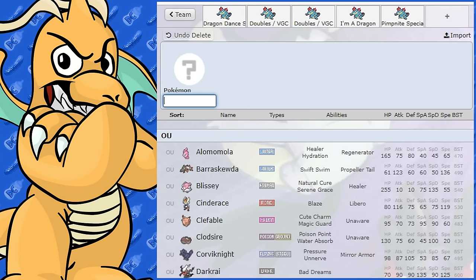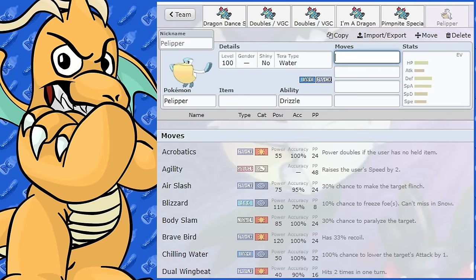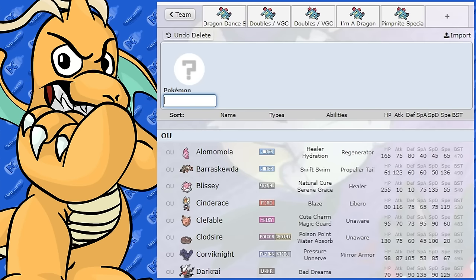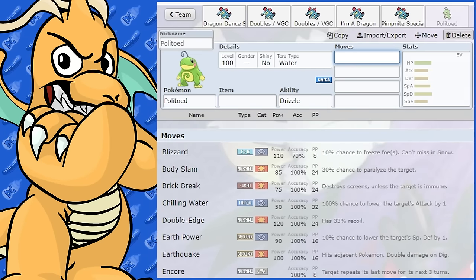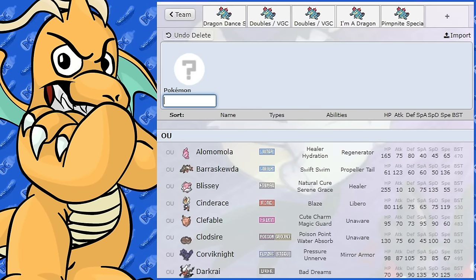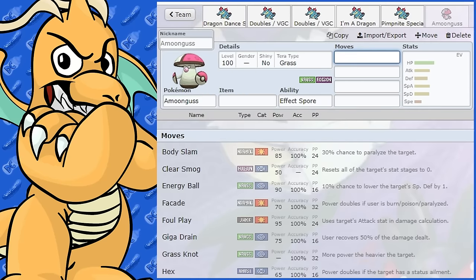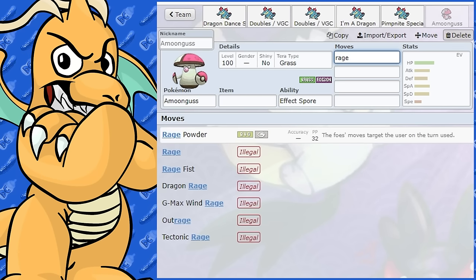For teammates, Pelipper with Drizzle is a great partner for a rain team — Feraligatr is going to be a monster in rain after a Dragon Dance, hitting enormously hard with Sheer Force and Life Orb, sweeping through opponents. Even Pokemon that resist its moves will take heavy damage. Politoed is another good rain setter depending on what rules you're playing, and Kyogre is another option too. Amoonguss is a great partner — you can use Rage Powder while Feraligatr sets up with Dragon Dance.